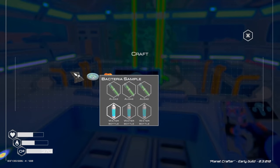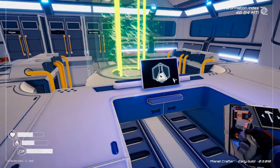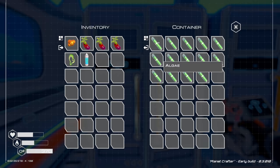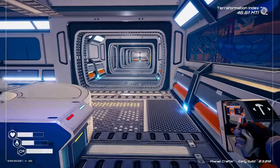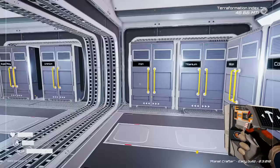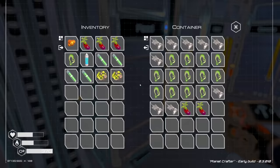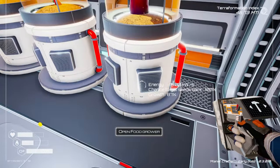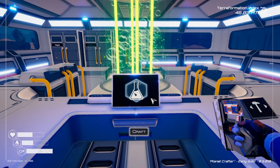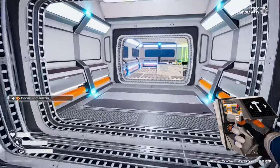We needed two fertilizer and we have the two bacteria samples. We need two fertilizer so we're waiting on one more eggplant — grabbing algae and sulfur to have those ready. One eggplant is at 87% — once that's done we'll have everything to build another Biodome Tier 2.